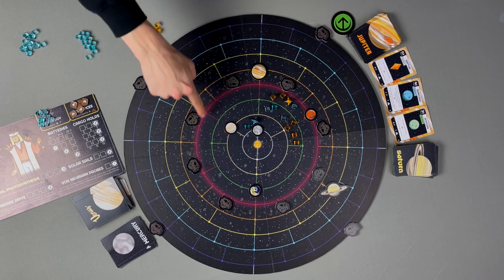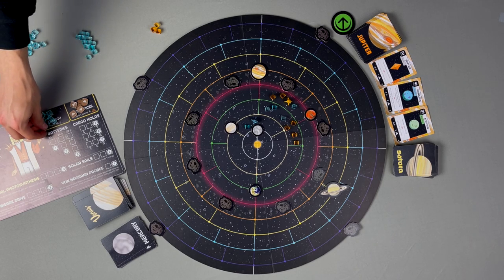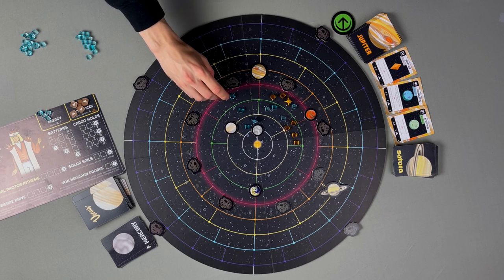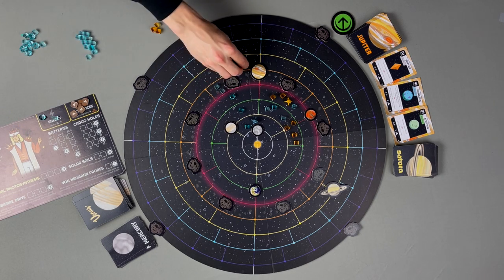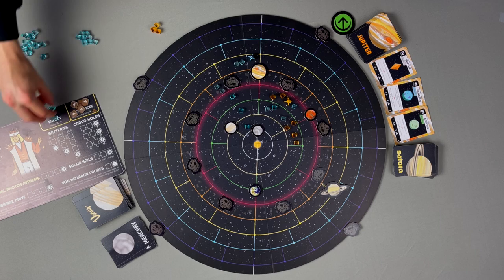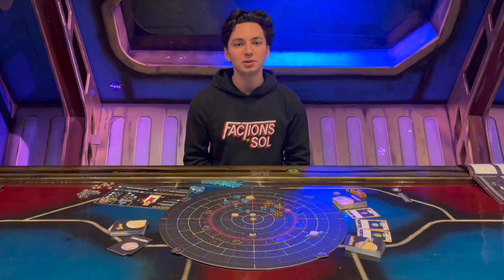This rule remains the same except when moving into empty sectors in the outer ring — the further reaches of space where distances are vast — where empty sectors cost two energy instead of one. The outer ring is everything beyond the Mars orbit, denoted by a glowing red line. So moving to the far side of Jupiter, I'd place one into each empty inner sector, but two and two as I reach the asteroid belt. Once there is already energy in an outer ring sector, movement behaves as normal. There are a few more aspects of movement covered later in the video, including orbiting, wormholes, and rescuing.